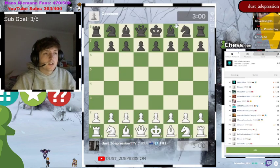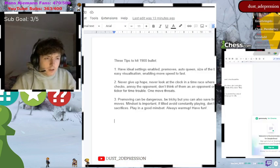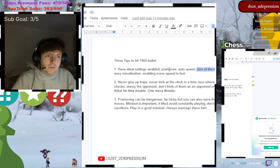You also want the low time warning enabled — that's helpful so you know when you're running low on time and can focus in the last 10 seconds. So to summarize the ideal settings: enable pre-moves, enable auto-queen, set the board to a reasonably small size, choose a clear board so you can see pieces easily, and enable fast animation so pieces move quickly.